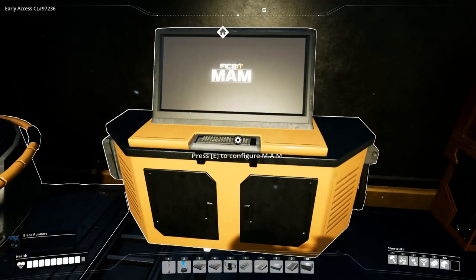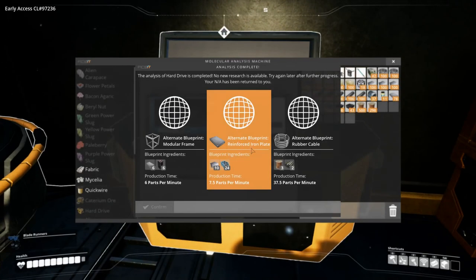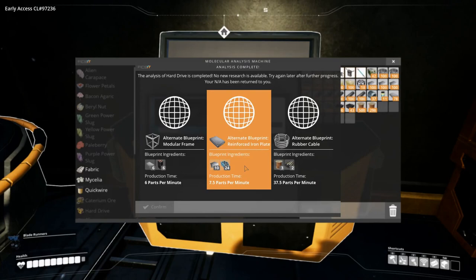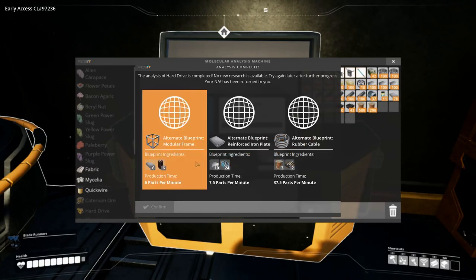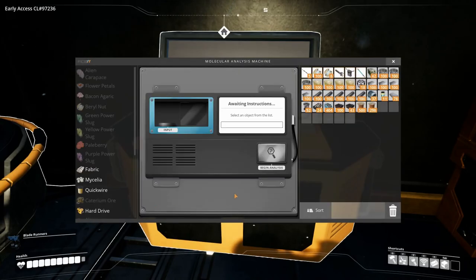We stuck a hard drive into the MAM, so let's see what that gives us. We got an alternate blueprint for modular frames, alternate blueprint for reinforced iron plate, and one for rubber cable. I think we'll go with the rubber cable and see what that's all about.